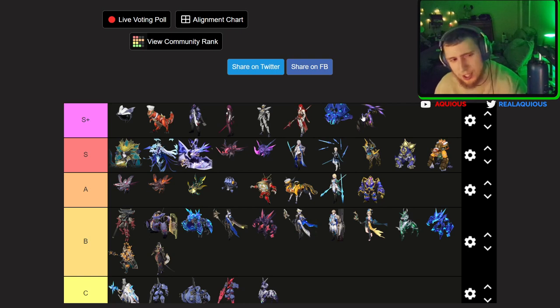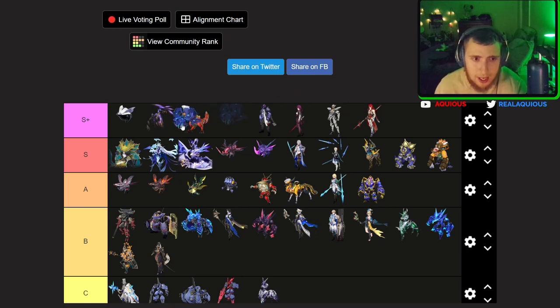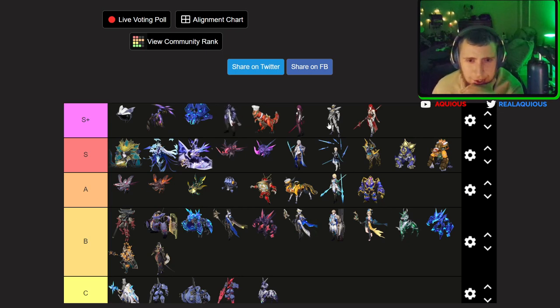To make S-plus feel more prestigious we're going to rank them left to right — left being the absolute best unit in the game, right being still S-plus but the least best. Warp trotter is the best unit in the game. Warp trotter will never not be the best unit in the game. I'm not live streaming so you can't directly tell me I'm wrong — therefore I'm right.